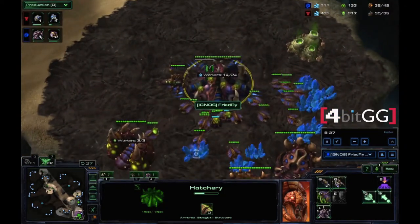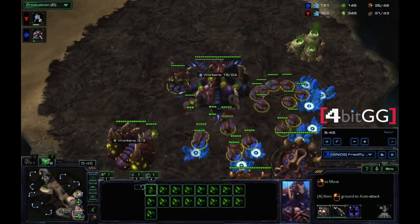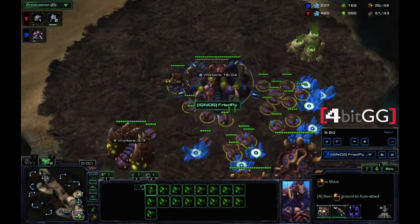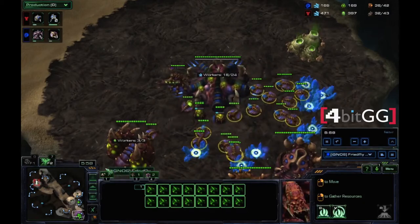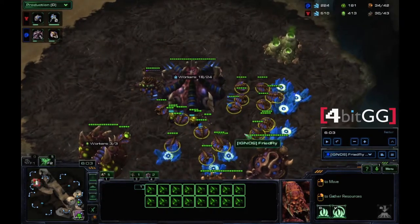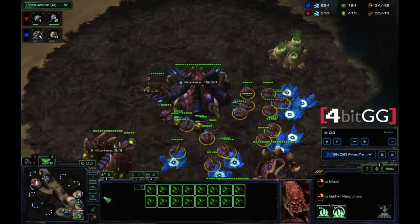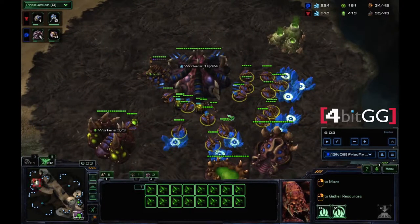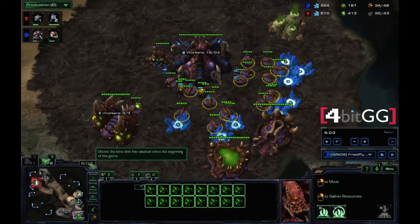One thing to keep in mind: after you get those seven roaches out, your mineral patch at your main will not be fully saturated. You need to pump out two more drones to make sure the mineral patch at your main is fully saturated before anything else. I'm going to pause the tutorial here because in this specific game I went ahead and got into a rush. But this is a solid opening because you have seven roaches to push, seven roaches to defend, and it puts you in a great economic standing early. We're six minutes into the game and already at the enemy's front door.